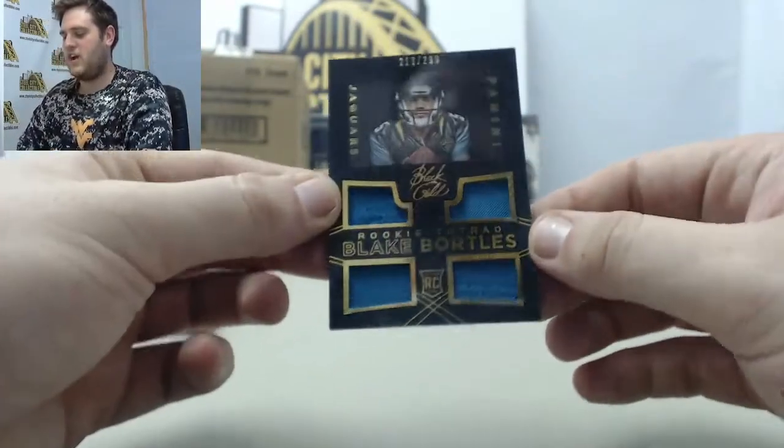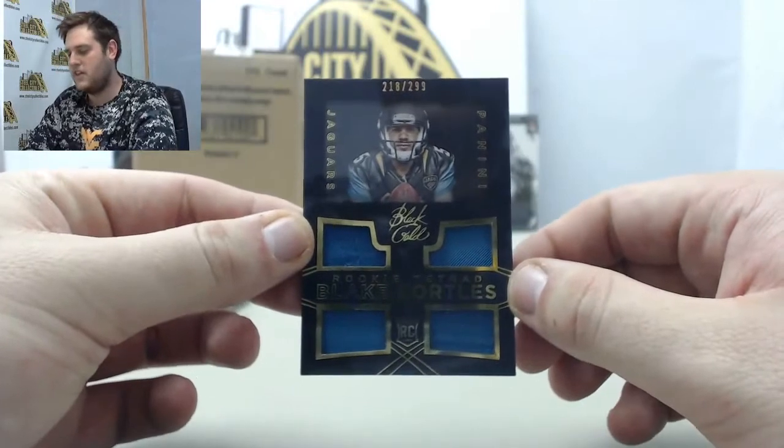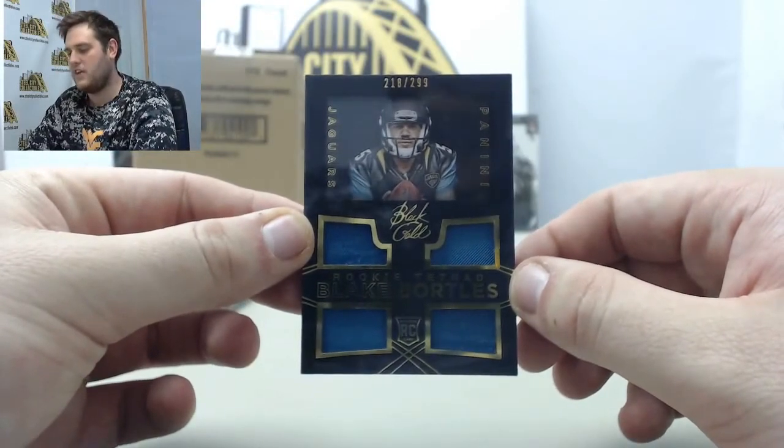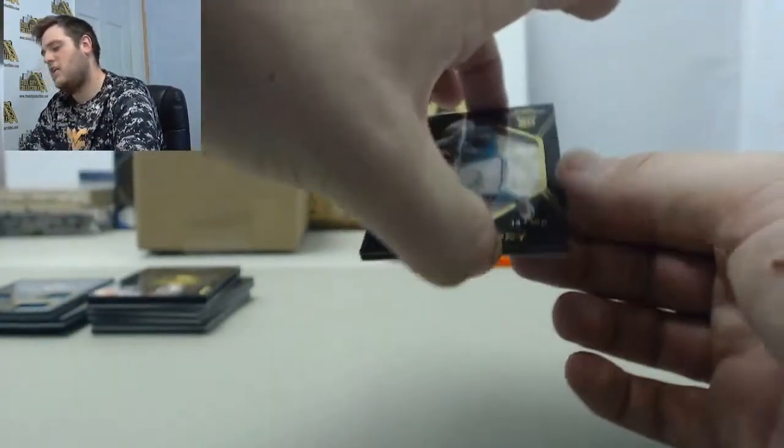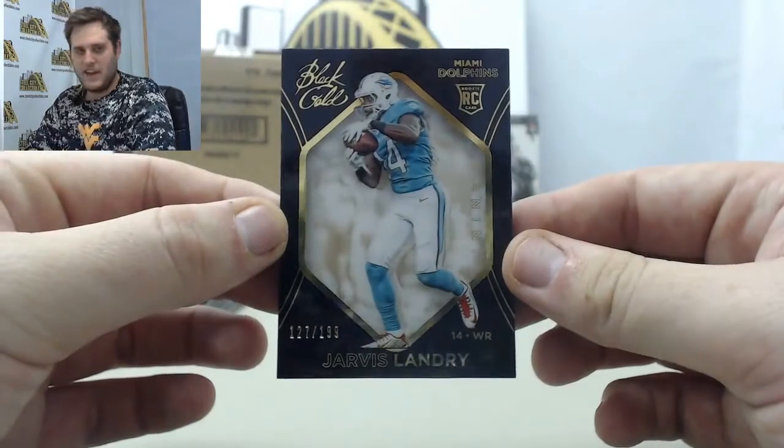We got the Rookie Tetrad, the four jersey pieces right there. Rookie card right there, Blake Bortles out of /299. Blake Bortles. And our Shadow Box rookie right here out of /199, Jarvis Landry.